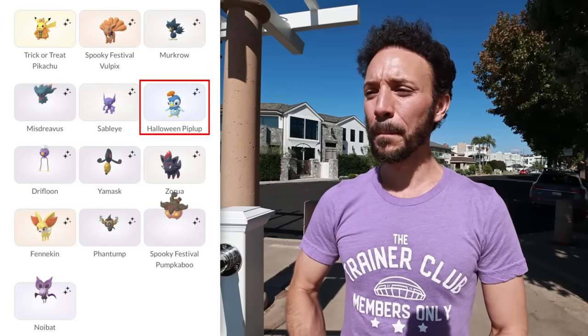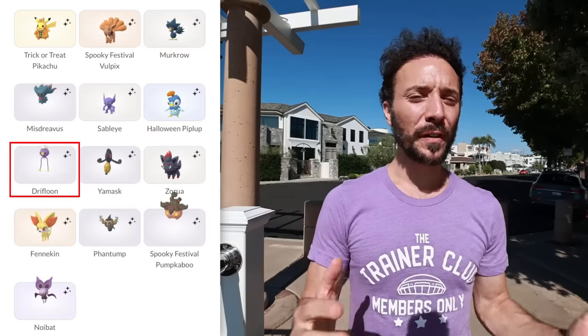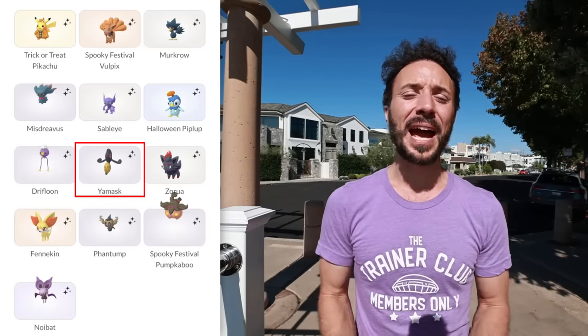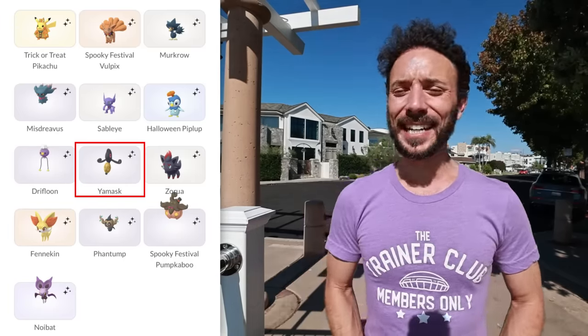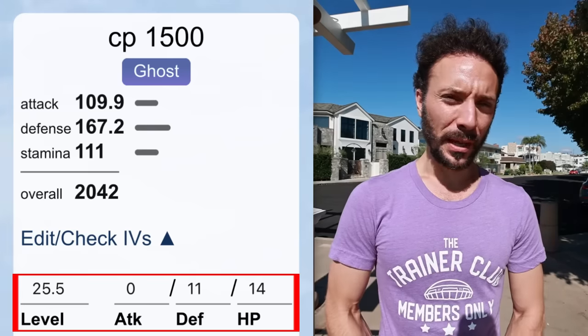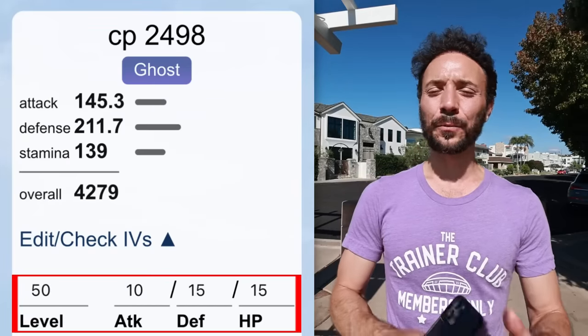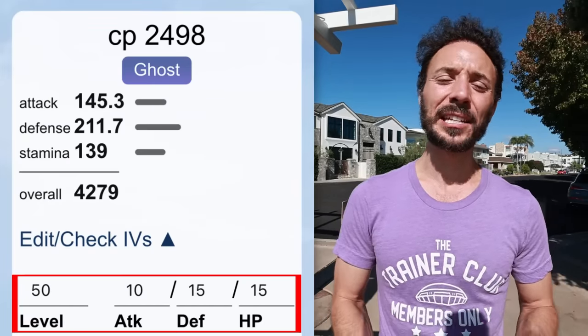Then we have the Halloween Piplup, which has a shiny. Drifloon is out — Drifblim used to be really good but isn't ranked as well anymore. Then we have Yamask, and Cofagrigus is well ranked: in the Great League it's ranked 78 with Shadow Claw, Shadow Ball, and Dark Pulse at 0/11/14 IVs; in the Ultra League it's ranked 59 at 10/15/15 with 296 XL candy. So if you decide to invest in all that XL candy and Stardust, make sure you like how this Pokemon plays and that it fits well into your team.